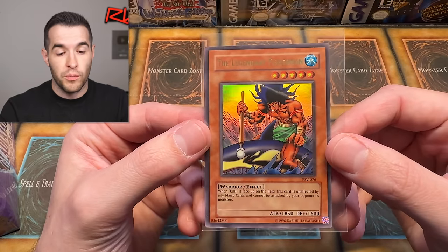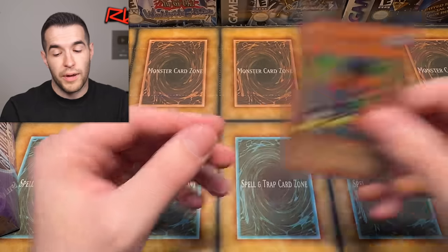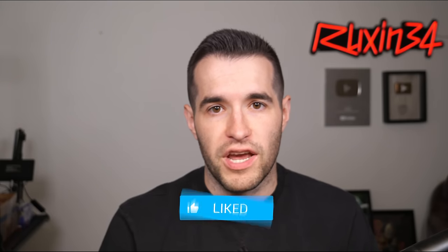Before we open that, we have a giveaway. I'll be giving away this Legendary Fisherman Ultra Rare that we pulled — it's from an original Pharaoh Servant pack. Just like the video, be subscribed, turn on notifications, and let me know down below: what will we pull in today's video? Will we finally pull the Magic Formula or Necroface? Either one is going to be one of our best pulls ever.